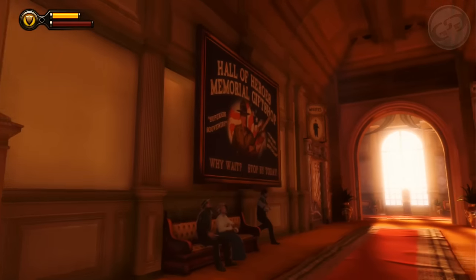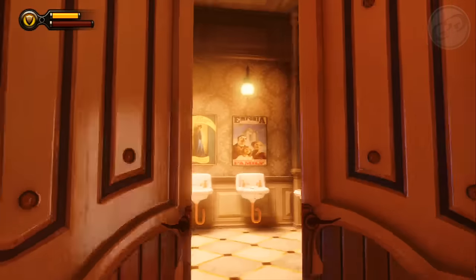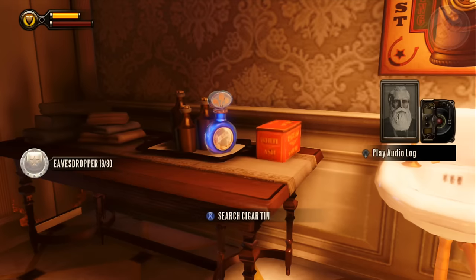Once you get into the arcade, head down the opposite direction of when you came in, and you'll find the white bathroom and then the men's bathroom — on that table is gonna be a voxophone.